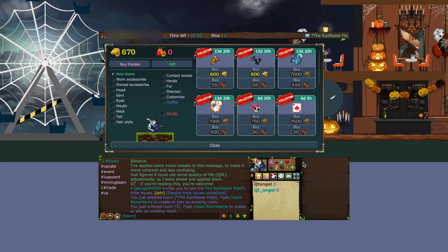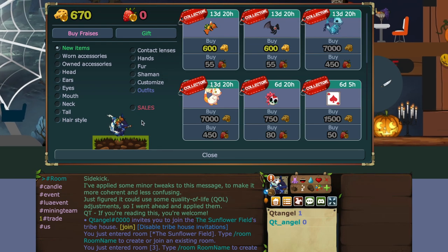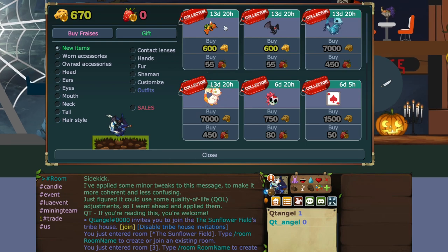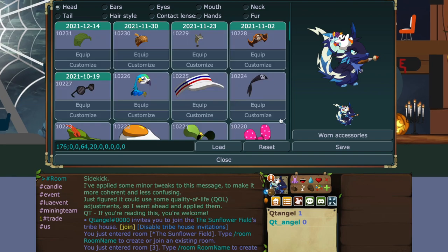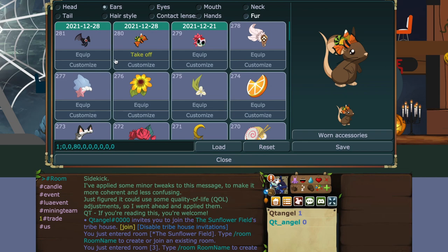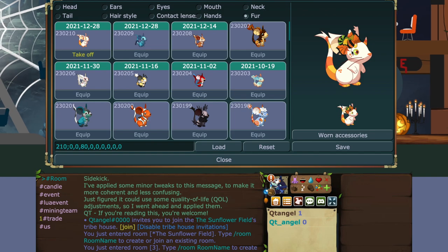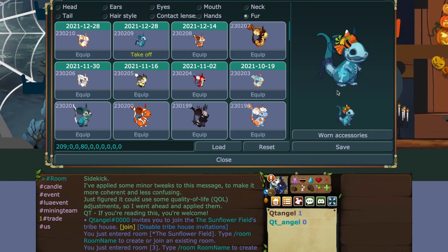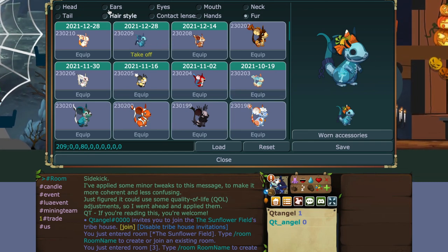Let's zoom in - you can see this ear item. All this combo looks really cute together, honestly. Every ear item and the fur looks really cute together, the colors and all that match up pretty well. And then you have a semi-transparent fur - you can see through the ear, so it's a semi-transparent fur which is really cool.